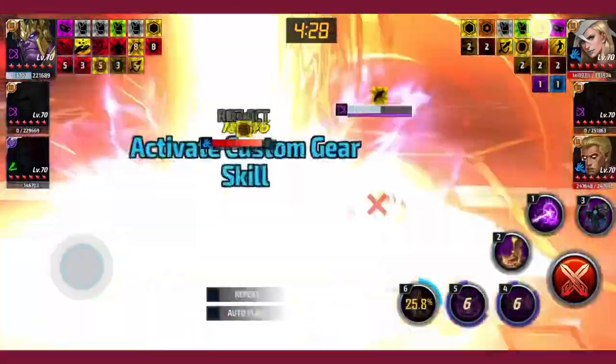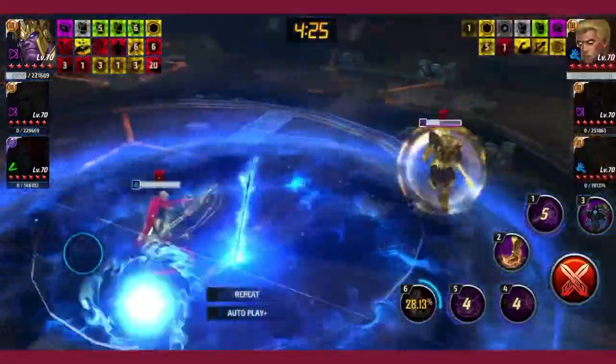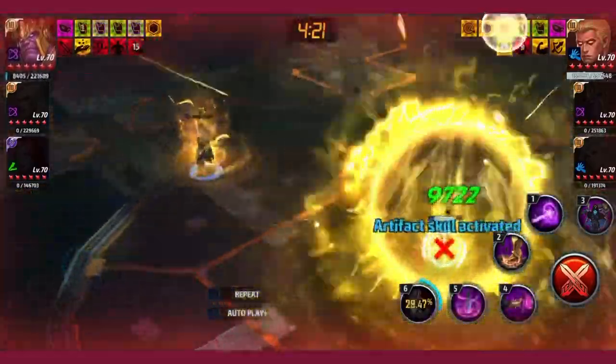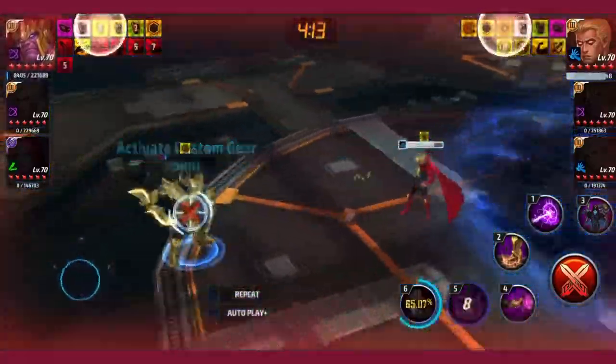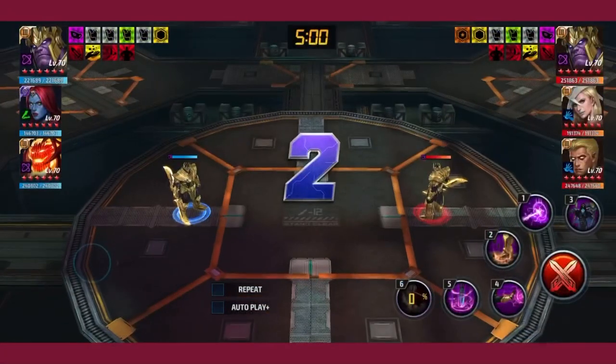Emma Frost is a big problem for Thanos. I used my first skill on manual and it benefited me — quick five cancel four. I managed to negate Warlock's counter, though it's not as consistent.